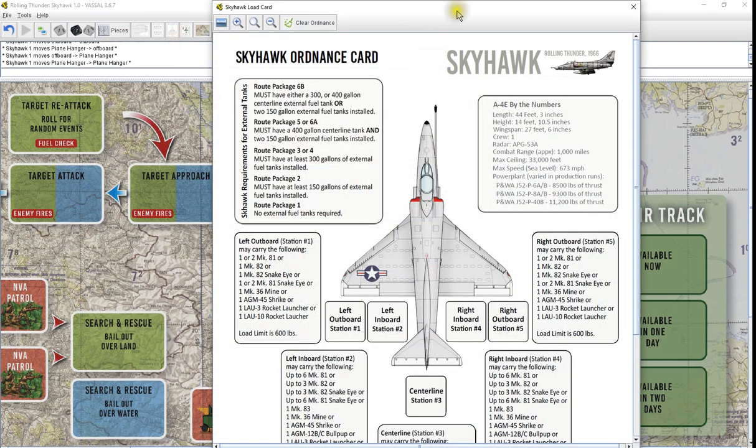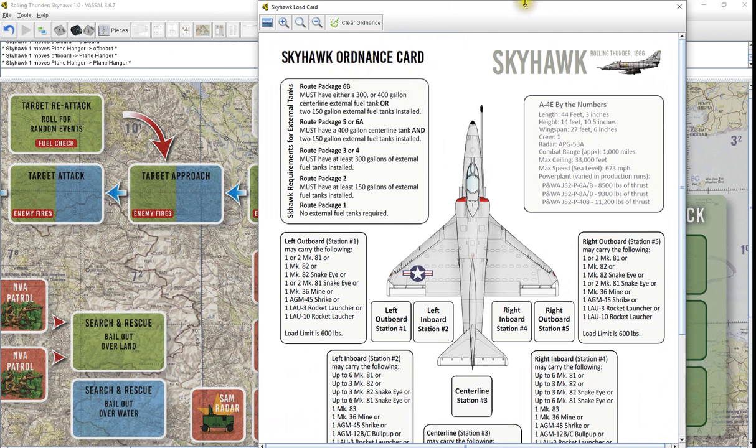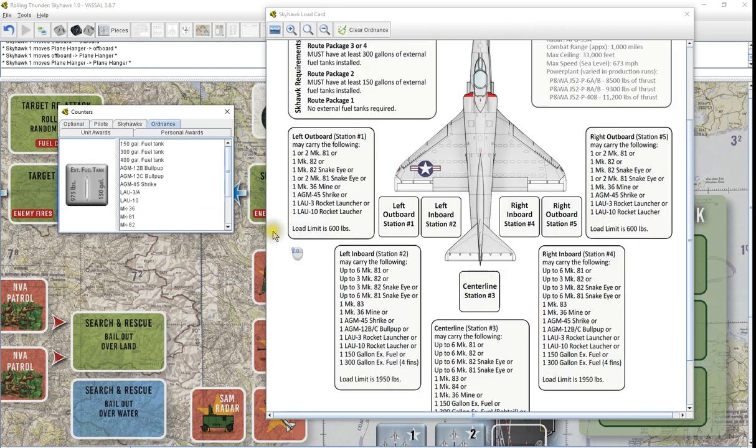We go to the ordnance card. Really nothing special on this. You're going to use the division load card. You're just going to drag the pieces out as you get to them. Ordnance over here — it's just a simple drag and drop. And when you're done, just hit clear ordnance. It will clear out your loadout.